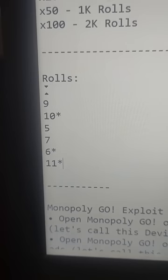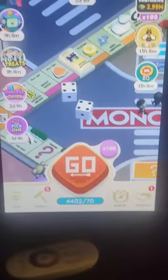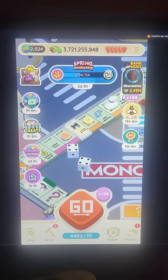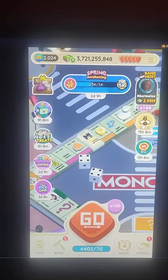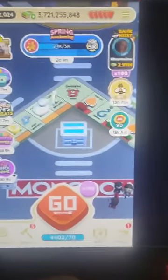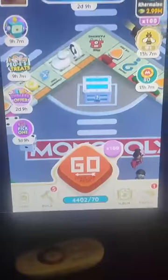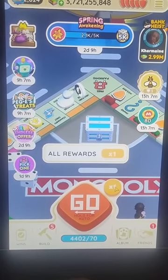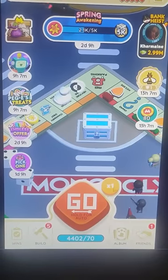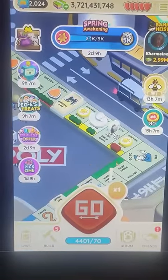Now I'll go into BlueStacks. My Monopoly game was already open and running — my token is in the same position it was before I rolled offline. The rolls noted are: nine, ten, five, seven, six, eleven. The first one is a nine — no asterisk, so I roll with the times-one multiplier. It lands on nothing, as expected — same number nine confirmed.